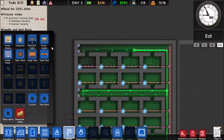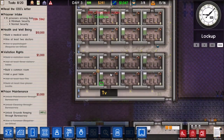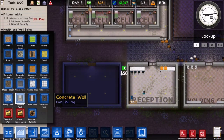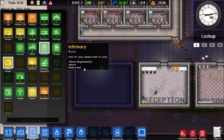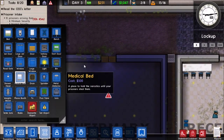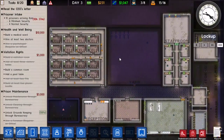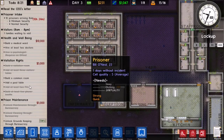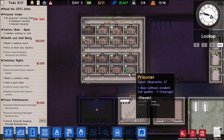They need electricity. This is going to be our medical ward — let's set up a wall. We just need a medical bed which is $500, but we're too poor for that right now. When we get our prisoner intake tomorrow we'll get a bunch of money and can finish some of these grants, then build another cell block.